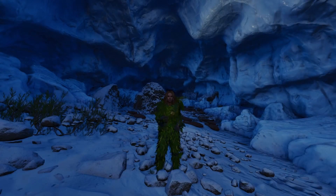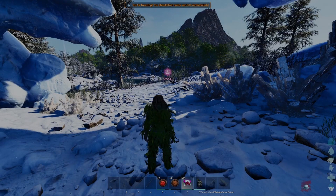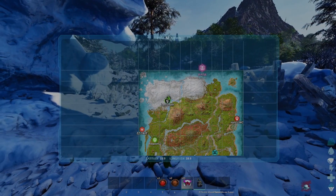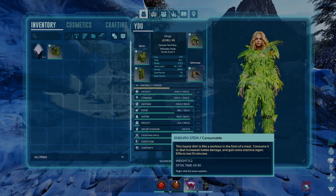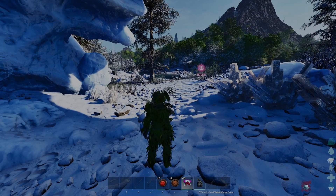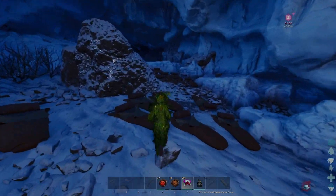Welcome back to another video on Ark Ascended official PvE. Today we're going to get the artifact of the strong, which is in my opinion the hardest one to get. We're at 25-28 in the entrance of the cave. For this run, yes we're going to be running, I'm wearing a full set of primitive ghillie. I brought focal chili and enduro stew — focal chili for the running speed and enduro stew for stamina generation. Of course I brought some food and water as well. Let's get this run started.